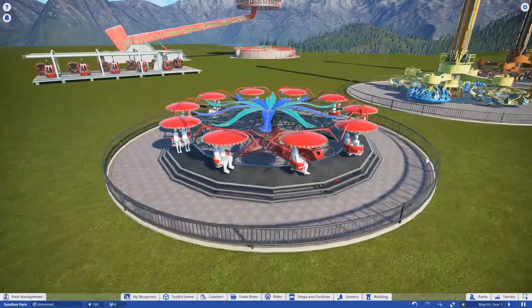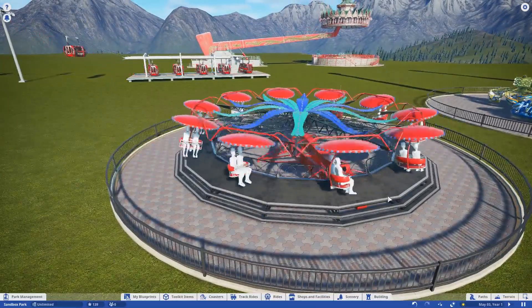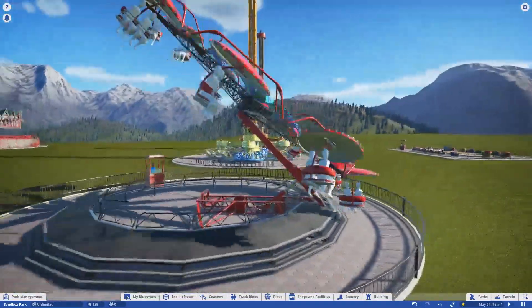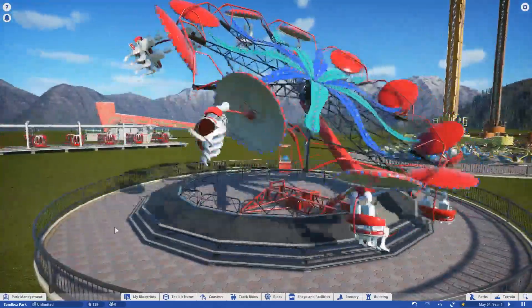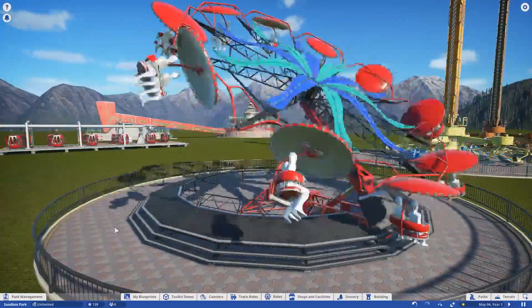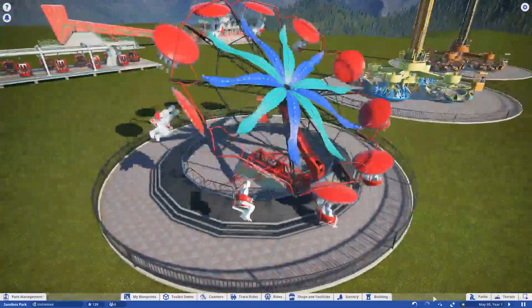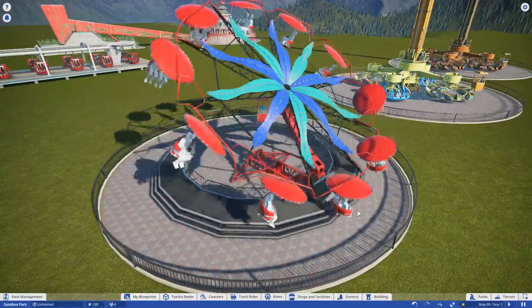Next up is the Free Flyer. This is the kind of thing that looks like it belongs more in an estate fair style of ride. This looks like so much fun — it's at about a 45-degree angle, and you've got all the nice physics of the car vehicles swinging out as they go around. Beautiful job. This is definitely not like anything we've had in the game before, so it's a great ride for people who enjoy those classic rides. Great lighting effects — all the works.